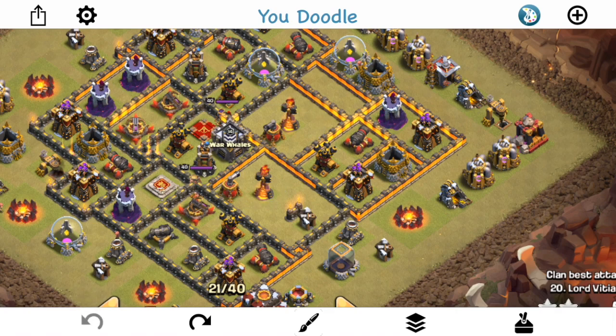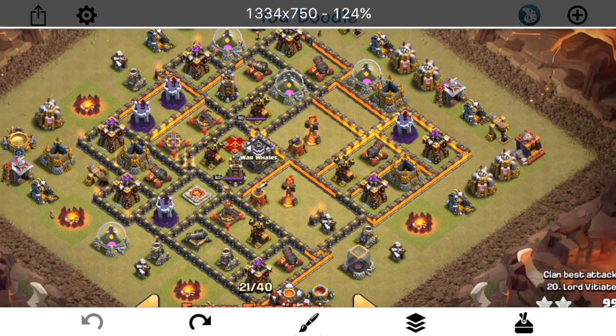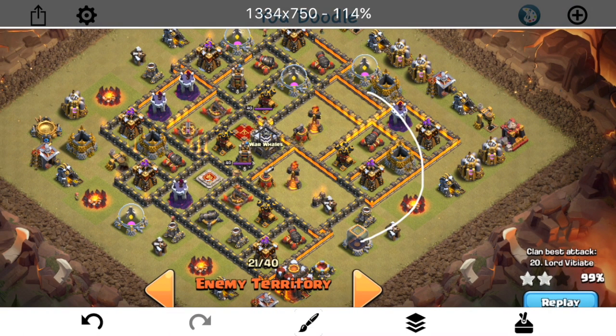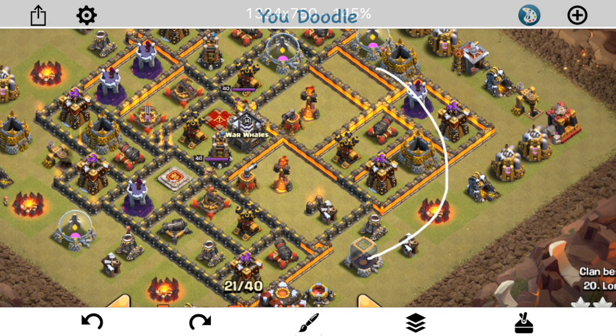This is a good base because the core is not all in one compartment — it's spread out across three compartments, and it's difficult to get all three taken out. If you come from anywhere along this part of the base, you have to go very far to reach the Infernos. If you come from the other side, you're going into a single Inferno and a Multi, which is very difficult for a Kill Squad. Also, the Giant Bombs are in these compartments, so the Kill Squad gets hit by all of them. The pathing is unpredictable with these big Inferno Tower compartments.